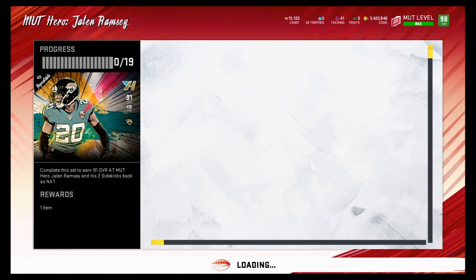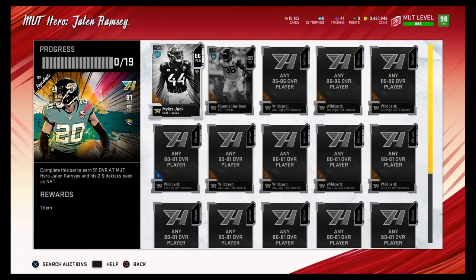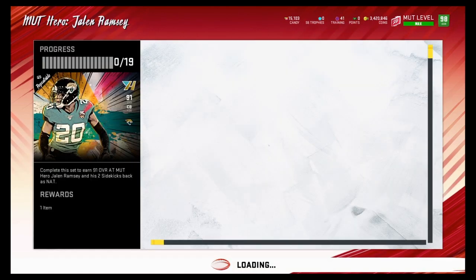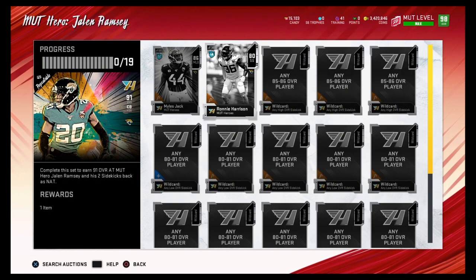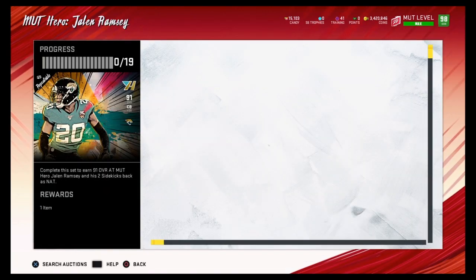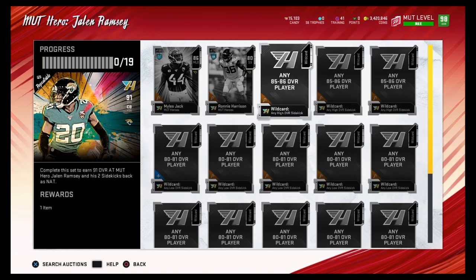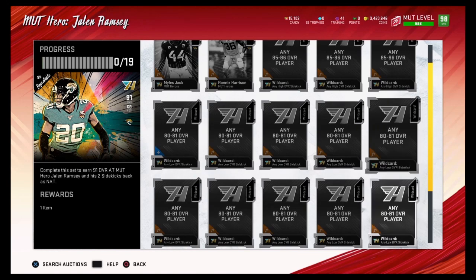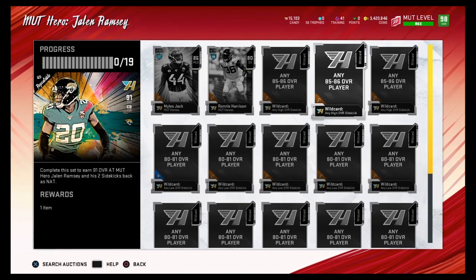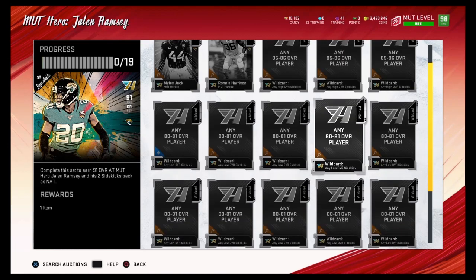Now let's look at Jalen Ramsey. He's going for about 88k, which after tax is around 80k — similar to Saquon Barkley. There's extra hype around his card because of the combine limited release. The required cards for his set cost about 18k for one section and another 18k for the next, totaling 36k for those rows. Add 28k for the rest, so the Jalen Ramsey set costs about 64k to complete. Sell it for 80k and you net roughly 16,000 coins.